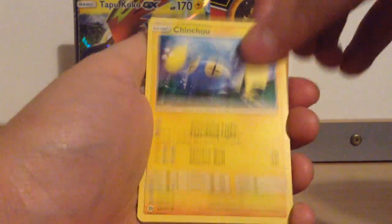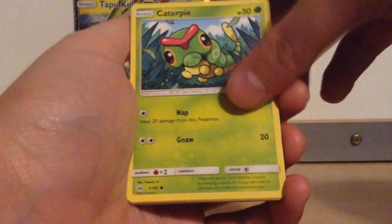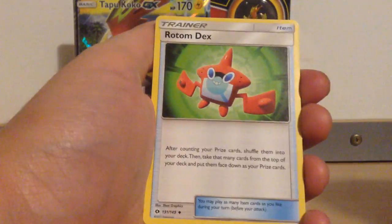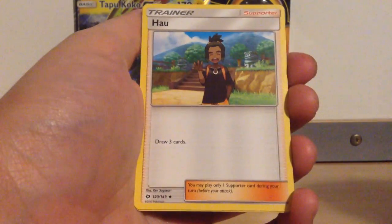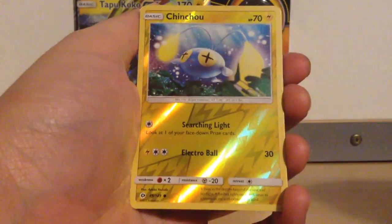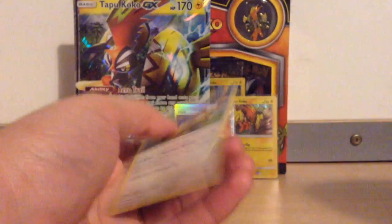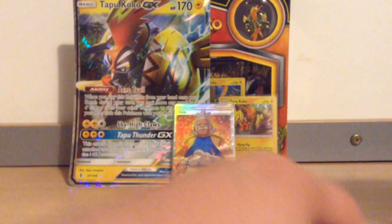We have a Chinchao, a Makuhita, a Caterpie, a Paras, Yungoose, a Fighting Energy, Rotom Dex, Persimion, Hau, Chinchao Reverse, and a Stoutland Regular Rare. Not a good second pack, but that Hala Full Art is still pretty awesome.